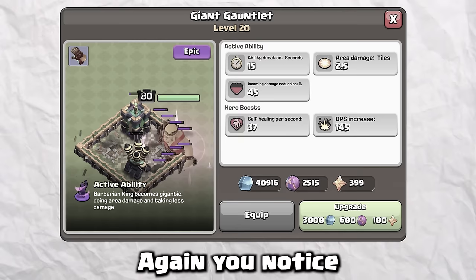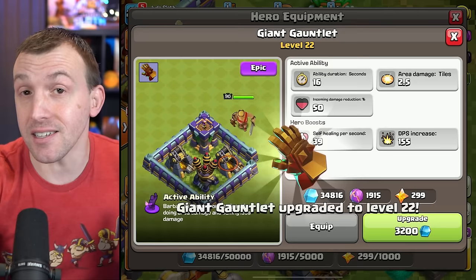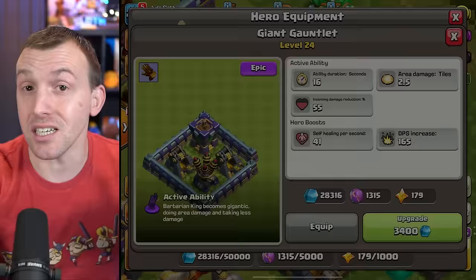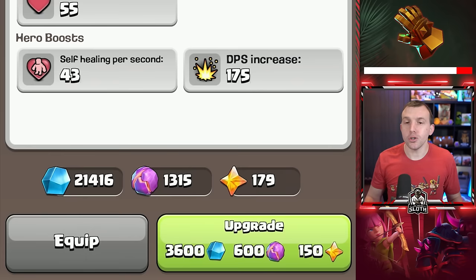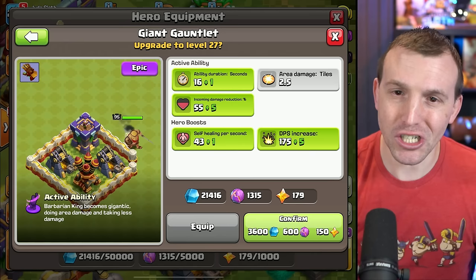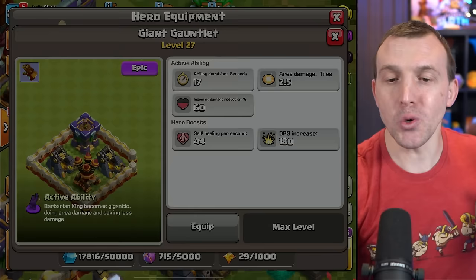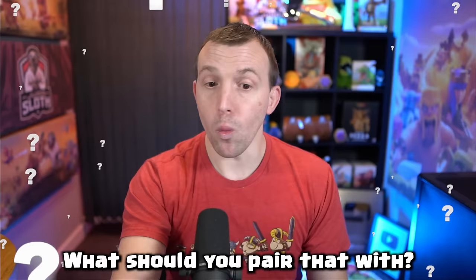When I went to level 21, I gained an extra second of the active ability duration, which will remain at 16 seconds until I get the gauntlet to maximum level of 27. You can clearly see that the amount of ore for the stats I'm gaining right now is a lot more expensive. But that's just like anything in the game. Giant Gauntlet to maxed level — but that is just the first piece of equipment. What should you pair that with?